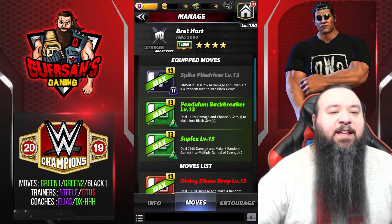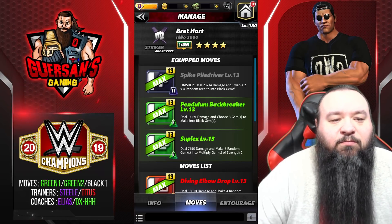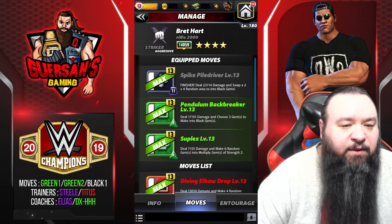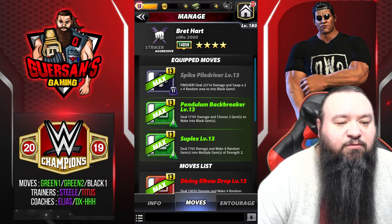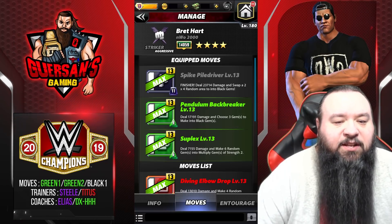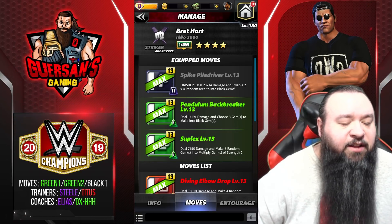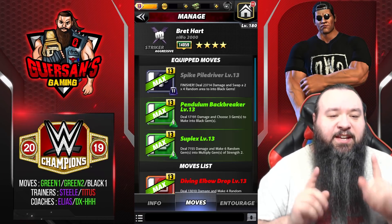The first moveset we're going to look at is the Black Green Green. It is the Spiked Piledriver — 11 black MP finisher deals 23.7k damage and swaps a 2x4 random area to black gems. The Pendulum Backbreaker is a 9 MP green move that deals 17.2k damage and lets you choose 3 gems to make into black gems. And the Suplex is a 6 MP green move that deals 7k damage and makes 6 random gems into multiplied gems of strength 2. It kind of looks a little like Volkov, except the multiplied gems are on random and not specifically on black.